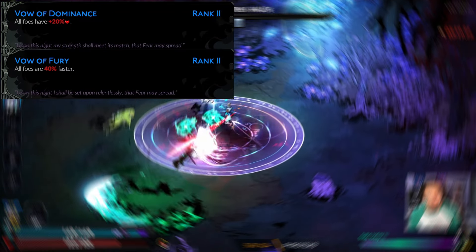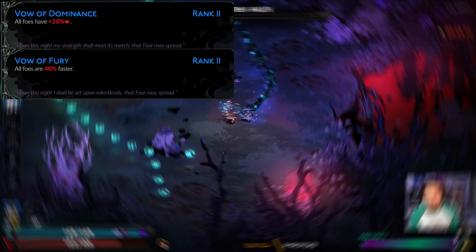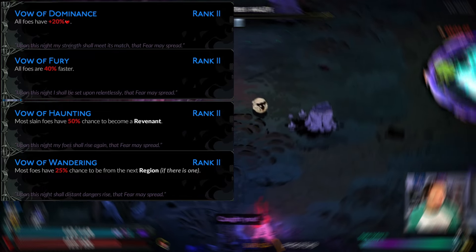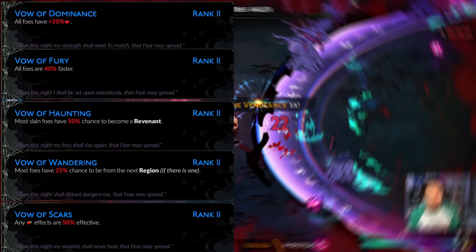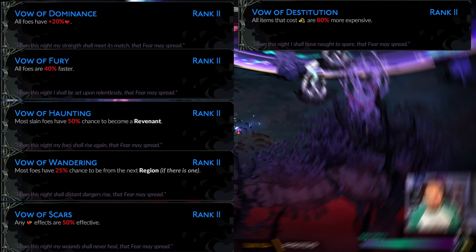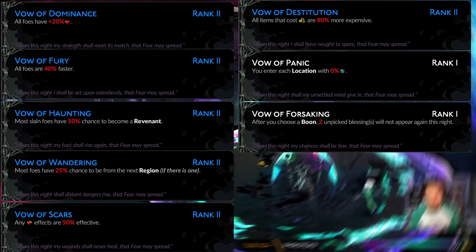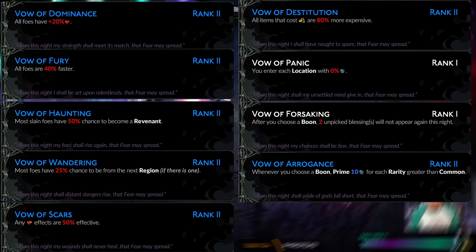We have Vow of Fury — monsters are 40% faster, which is probably the worst one because it makes a lot of fights extremely difficult for the axe. Vow of Haunting means monsters drop a skull they can revive from if you don't pick it up in time. Vow of Wandering means you fight enemies from other regions. Vow of Scars is a 50% healing cut — I've seen people go up to 100%, but I'm assuming I'm getting hit with the axe, so I'd like to heal back. Gold costs are 80% more expensive.